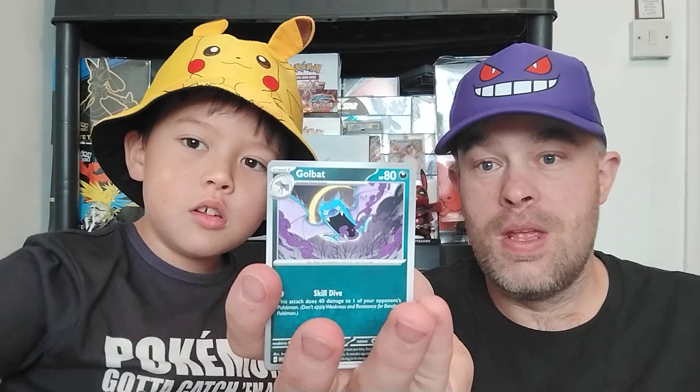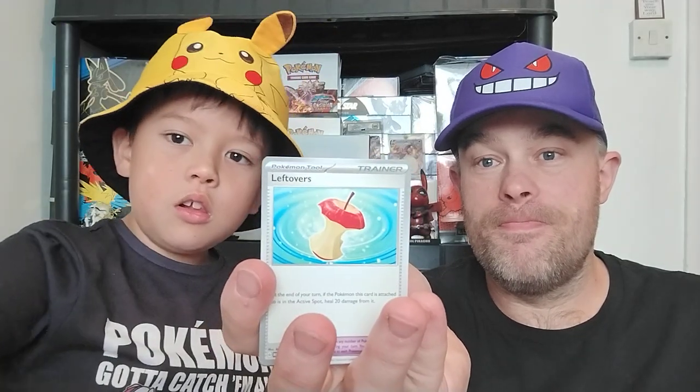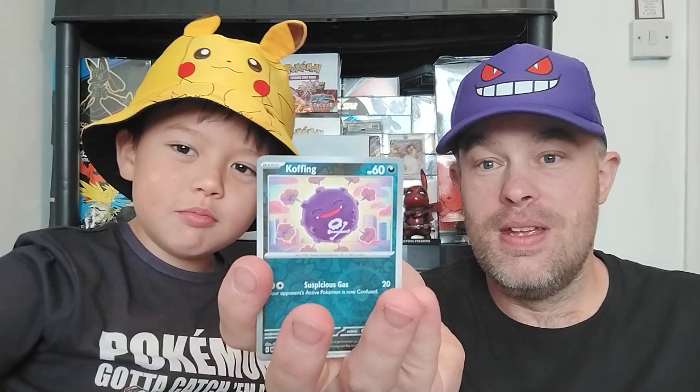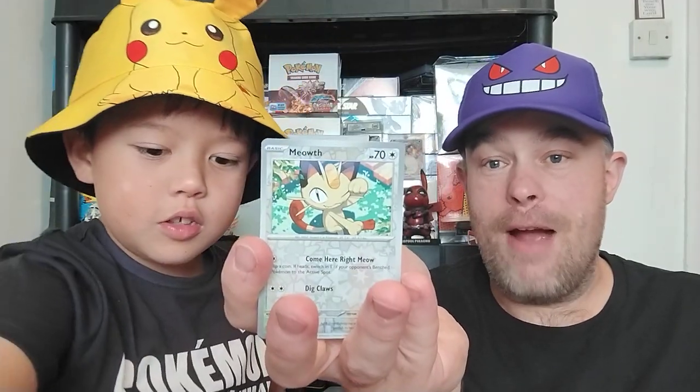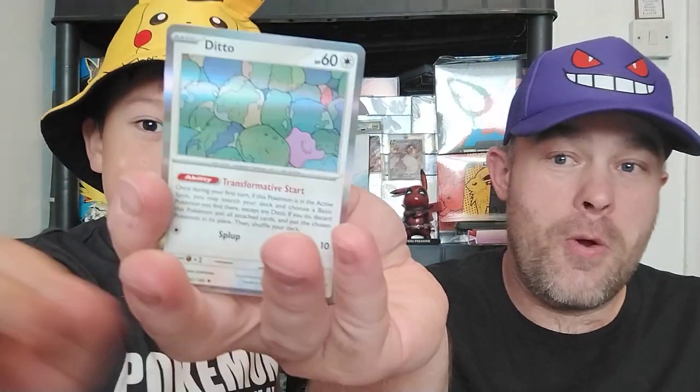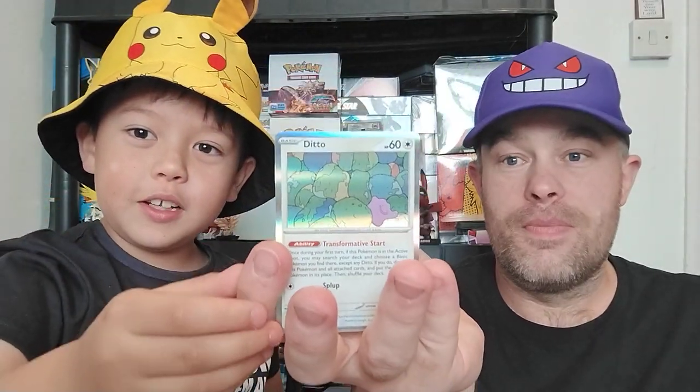How are we going on? Golbat. Leftovers — Leftovers again. Persian. Coffee. A Meowth. Meowth. And a Ditto — we'll take that. And a no — no energy.